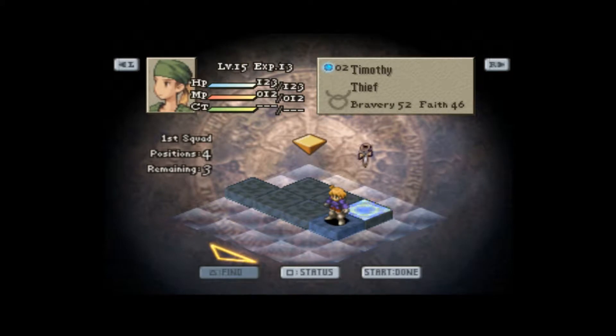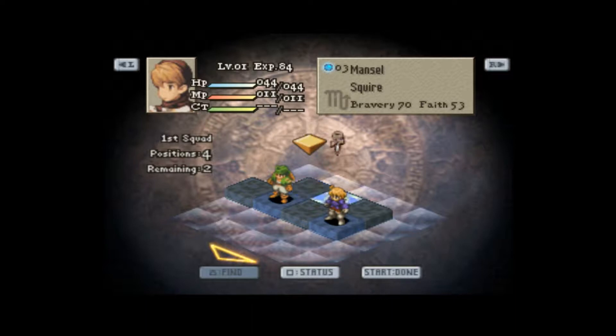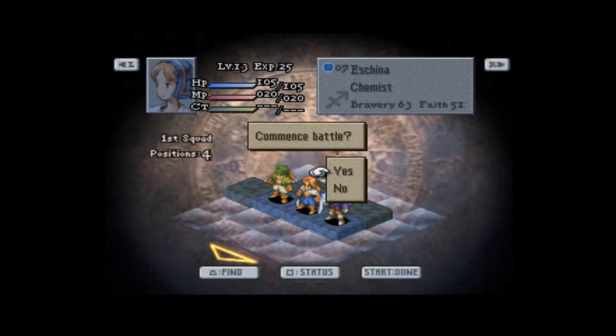So we're going to continue to bring our thief with us just because he's gotten everything except for Steel Shield and accessory at this point. And then of course our chemist and our one knight — well, two knights because I currently have Ramza as a knight, though he's almost completely mastered that.